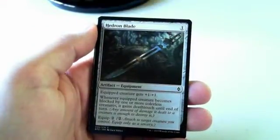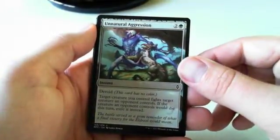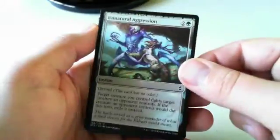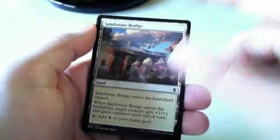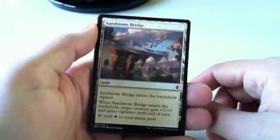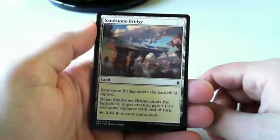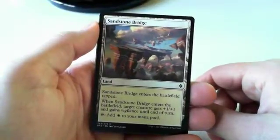Unnatural Aggression is one of the reasons I think green is not as strong as it often is — three mana is a lot just to fight, even at instant speed with exile. All the lands with battlefield effects are super solid. I like the Vigilance one — it usually lets you leave back a blocker, which can make a big difference, even if the plus-one/plus-one doesn't usually push it to a free attack.